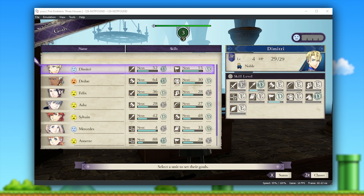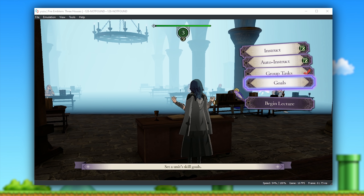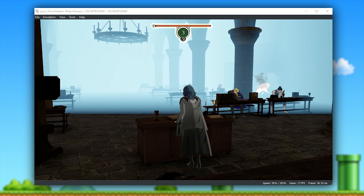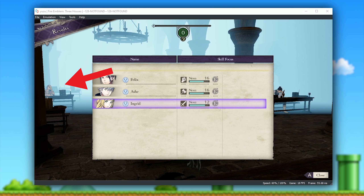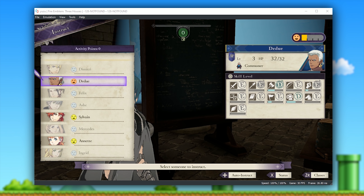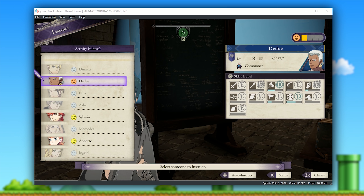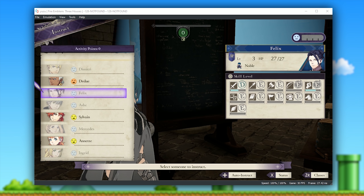On top of these audio issues, Fire Emblem Three Houses isn't rendered perfectly. For example, in the gameplay you can see now, we have this strange blue haze that appears in front of the player character, which is unfortunately not fixed at all at this point in time. As with the battle scenario we saw earlier, this strange black flickering box also appears in front of character models in regular gameplay. So as with all of the other issues I've just listed, these issues are going to have to be fixed in order for this game to be considered perfectly emulated. Regardless, I think we can all agree that Yuzu's development team have done an outstanding job at getting this game into a playable state in this new update.